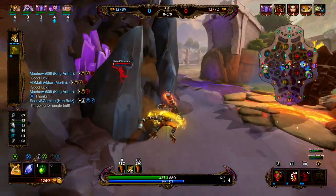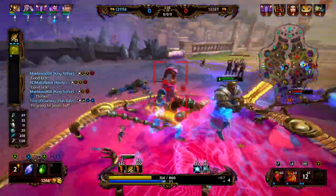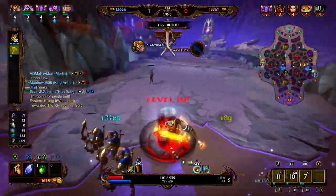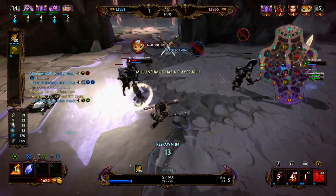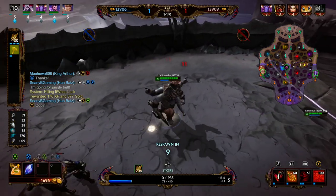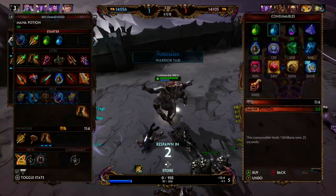We're going to see if Anubis oversteps — he has no dash, so we use our monkey on him, get a basic attack to proc the passive, jump over his damaging abilities, use our 2, get a basic, and start falling away. We just hit level 5, so we try to turn on the Rat, but we don't have the mana — that was a little bit of a misplay. We got excited because we got our ultimate and were like 'let's just ult the Rat,' but we didn't have the mana for it.